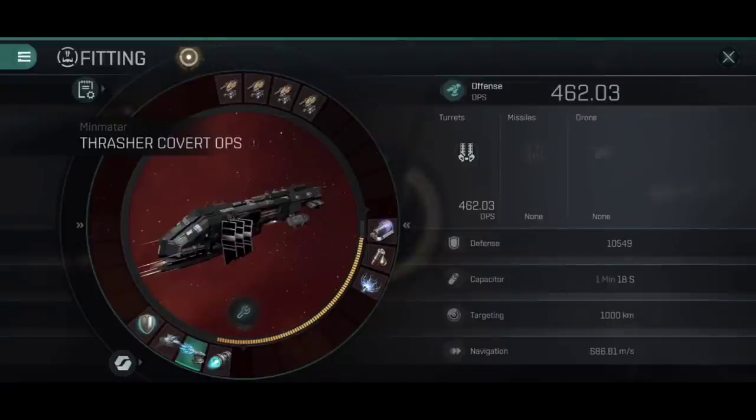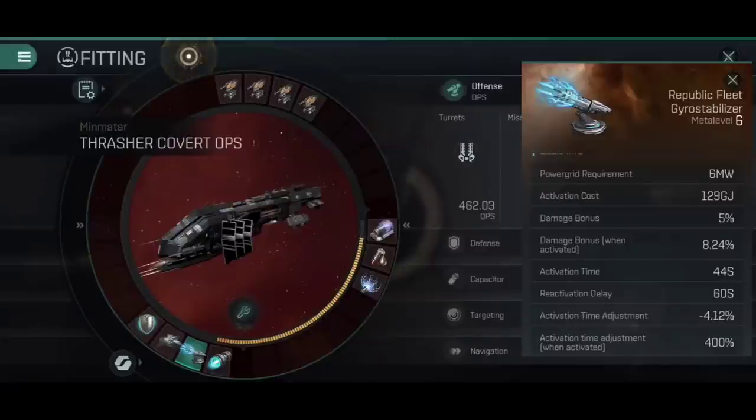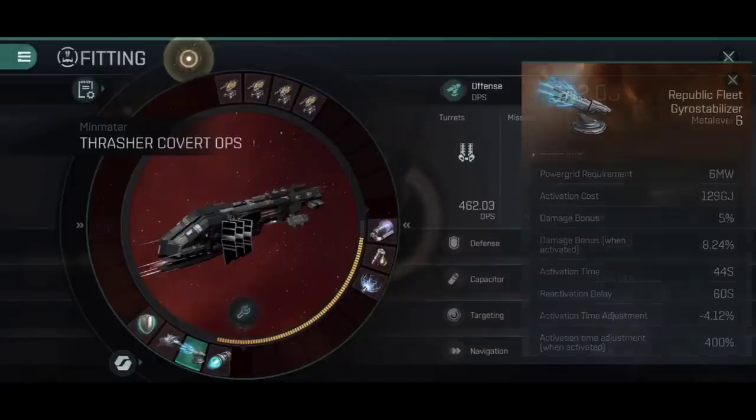In the low slots, first and foremost I've gone for a Republic Fleet Gyro Stabilizer. That's helping us reach that 462 DPS — it's a 5% flat damage bonus and a 4.12% reduction to the activation time just for having it fitted. If you activate a Gyro Stabilizer, like with all weapon upgrade modules, we get an additional 8.24% damage bonus, and the activation time reduction is increased by 400%. So much faster firing, much higher damage — it gives a significant boost in DPS for the duration of that Gyro Stabilizer's activation.